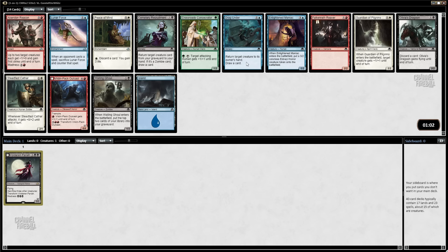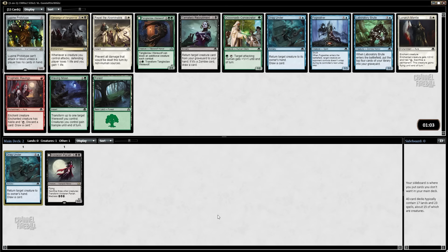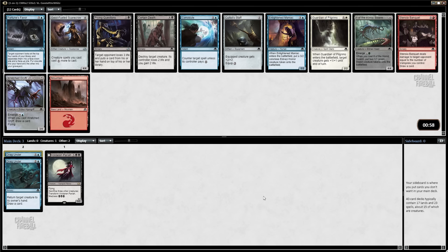I like a Drag Under or an Olivia's Dragoon here. I'm just going to take the Drag Under — I really think Drag Under is great. And here's another one, yeah, I'll just take it. Tangle Claw Werewolf is pretty good too, but I'm happy to just move in here a bit.